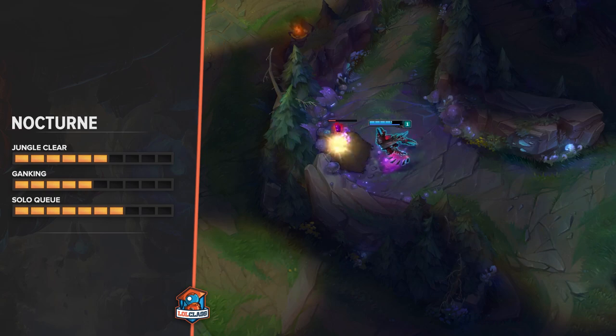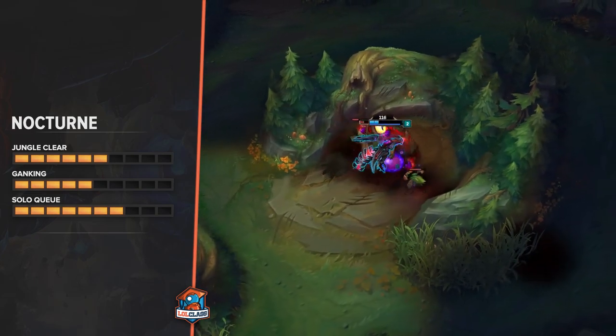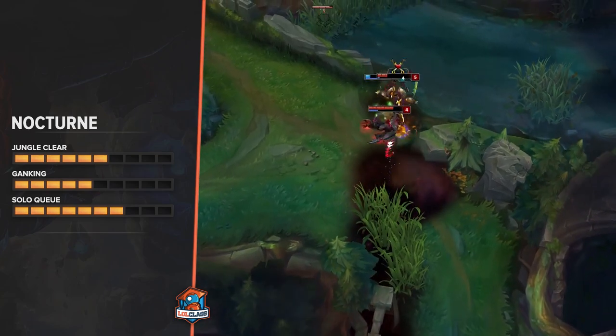For Nocturne on the blue side, you generally want to start at Gromp so that your bot lane can take the Krugs. After Gromp, go to blue, and then from blue, go to your red. Once you have red at level 3, you can look for a gank if bot or mid is overextended. If they're not, you should continue farming and try to work towards your first item.